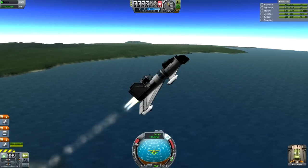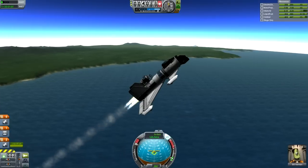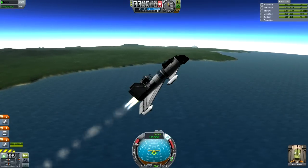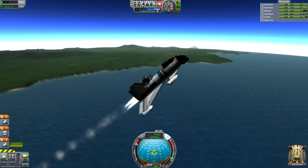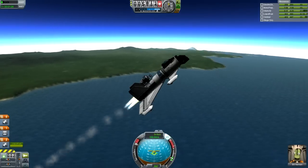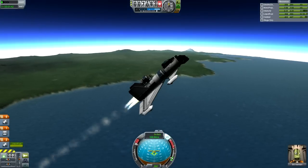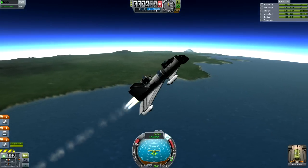First of all, as you can see there, the Rapier engine has been added. It's essentially an engine which can switch between two modes — one being a jet engine-like mode, and another being a rocket engine-like mode. So you can essentially build single-stage to orbit space planes a lot easier, which is what this thing is.